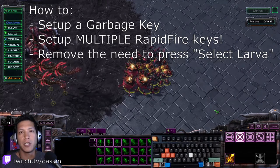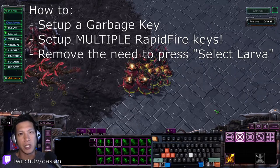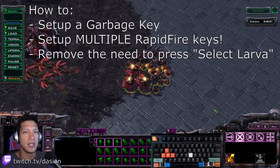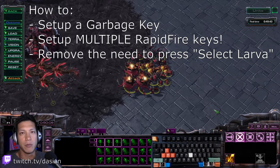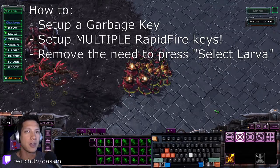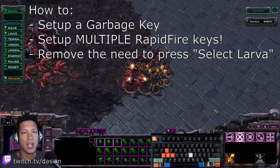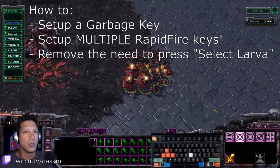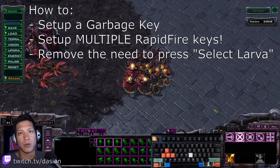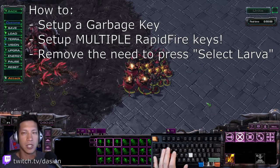What's up guys, Dajin here. I've got three tips that'll help your hotkeys become a little bit more efficient. The first is setting up a dedicated garbage key which will remove any units you have selected from any other control group. The second is setting up multiple rapid fire hotkeys. And the third is setting up your hotkeys so that you don't have to worry about the select larva key anymore. All right, let's get into it.